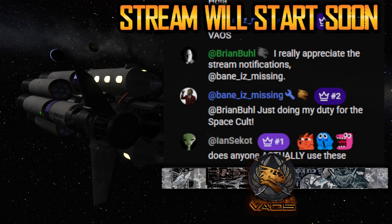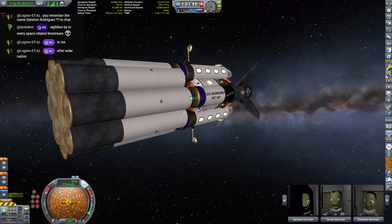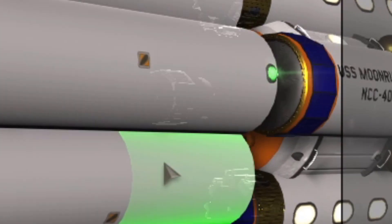Sorry about all that. I was racing to get everything done. Somebody said I could go to TUFX and turn off something to make the inside shadows disappear.